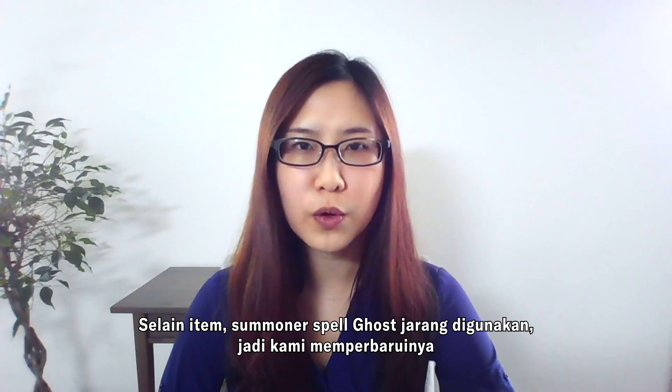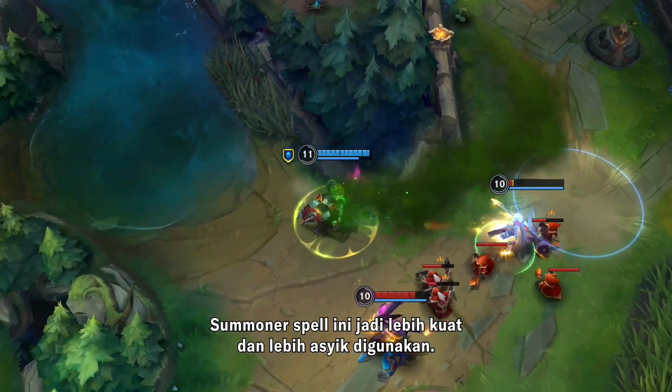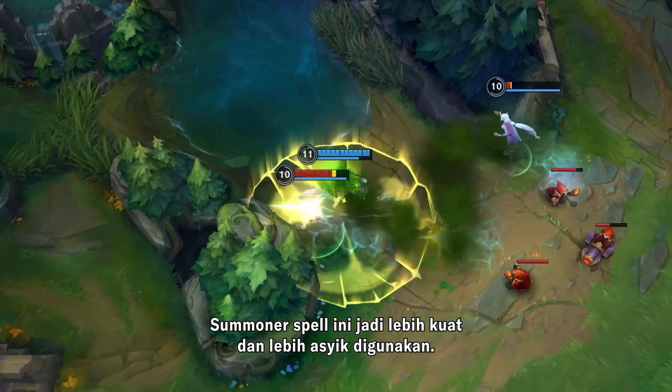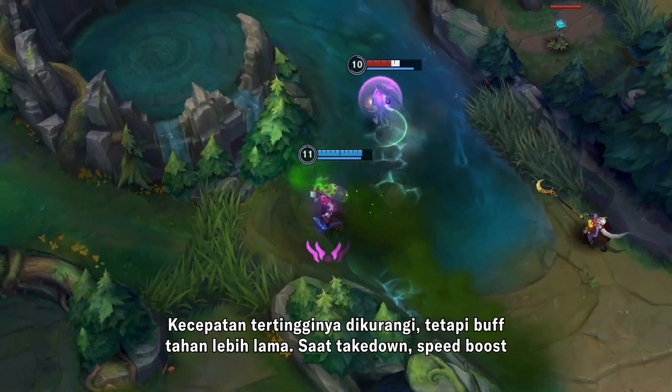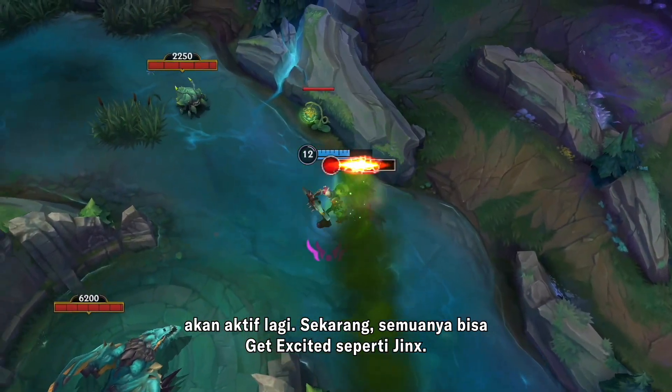Outside of items, the summoner spell Ghost wasn't seeing a lot of use, so we're updating it as League PC has. It should now be stronger and more fun to use. Its top speed is reduced, but the buff lasts longer now, and on takedown your speed boost will be reapplied — so now everyone can get excited, just like Jinx.